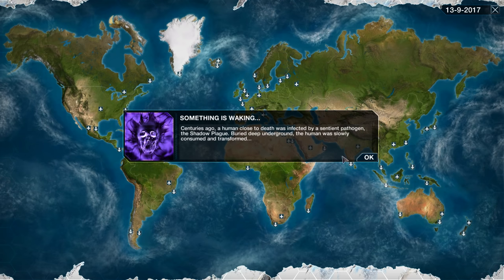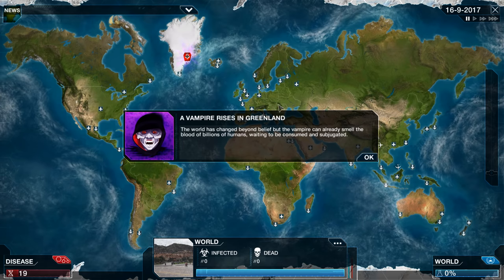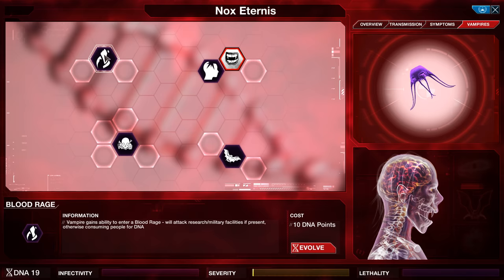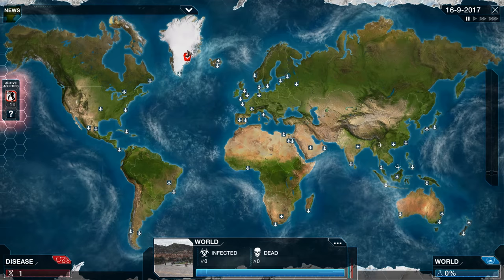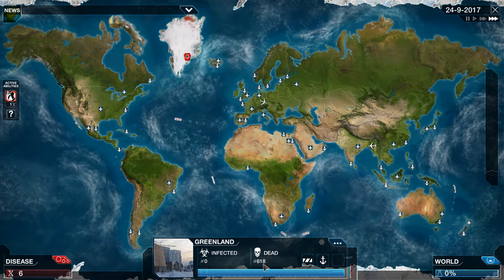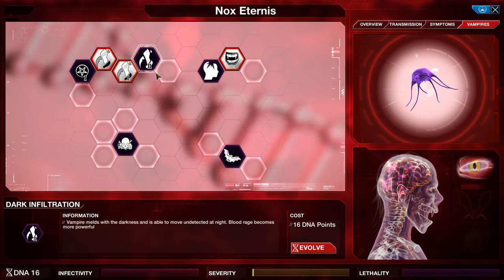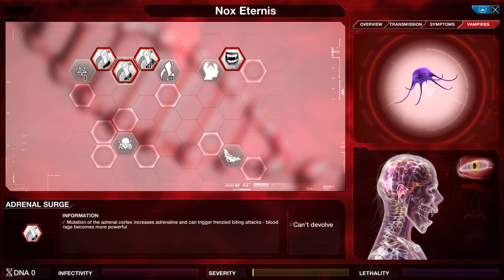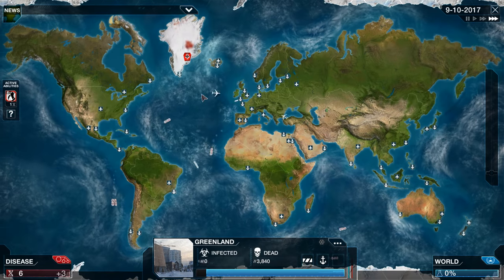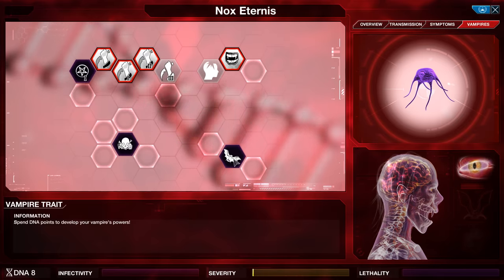Let's go ahead and play on Mega Brutal. The default name is Nox Eternus, and we will start off in Greenland as we did before — I don't see any reason to change that up, it still works. The first thing we are going to do is go to Vampires and pick up a couple of levels of Blood Rage so that we can start devouring the population. We're going to start killing everybody in Greenland and generating DNA as a result. We have attracted some attention — that shouldn't be a big deal.